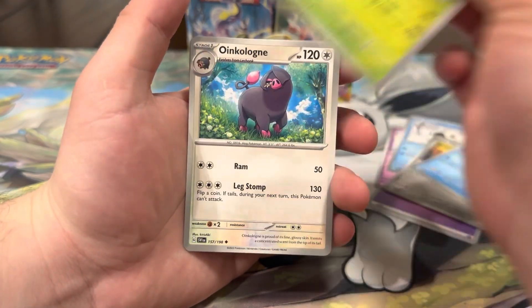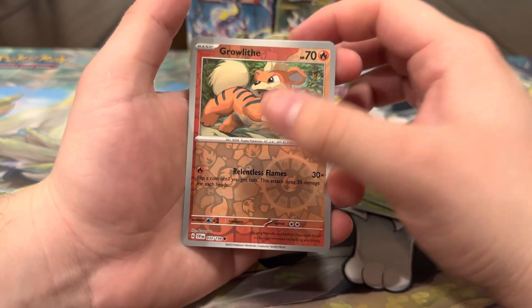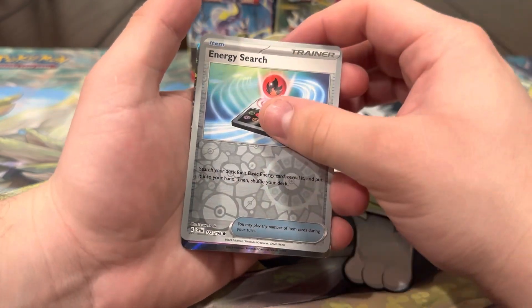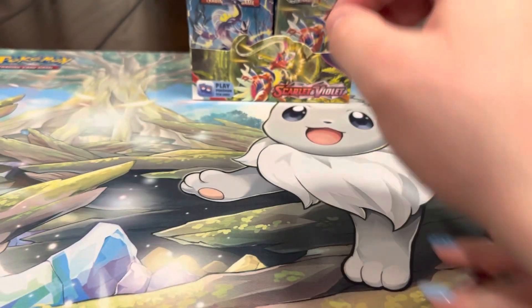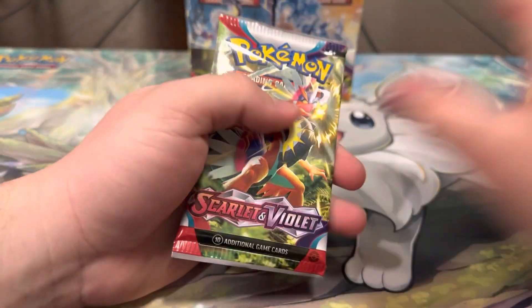Next pack — Psychic Energy, Drift Balloon, Citado, Vroom, Magikarp, Skull, Villain, Oinkalone, Burloom, Growlith reverse, Energy Search, and a Bunny EX! Very nice, that card is pretty dope. So far we're doing pretty good — we got an EX already, off to a really good start.